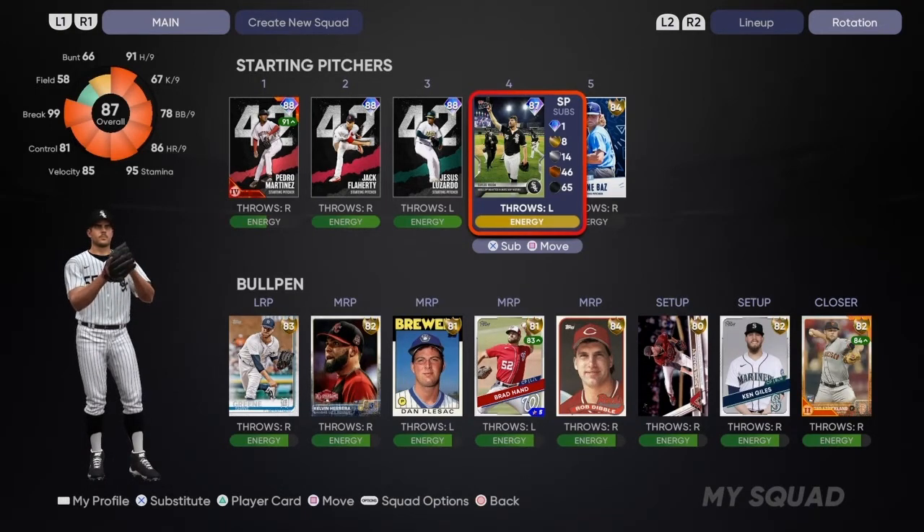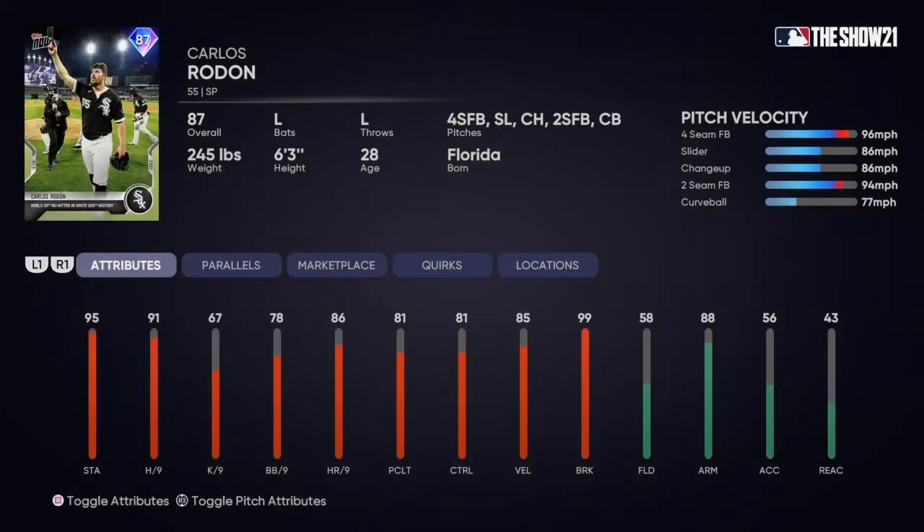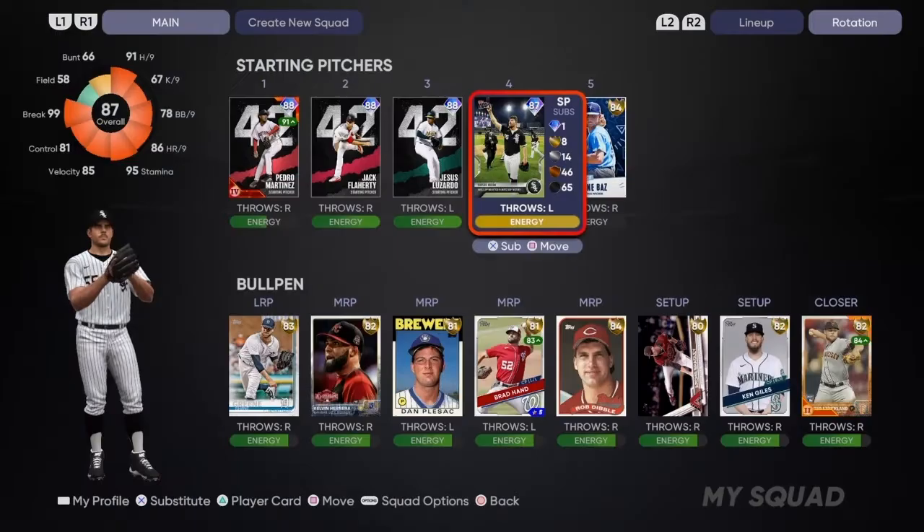Rodon and Adam Duvall are the diamonds, with Ty Frantz and Tyler Stevenson as the golds for this set. Rodon has a four-seam, slider, changeup, two-seam, and curveball. Stats: 95/91 stamina and hits per nine, 67 K's per nine, 85 velocity, 99 break, 81 control. Let's see how this card does - I like the card art. We're going to throw him out there and see how we do in ranked.